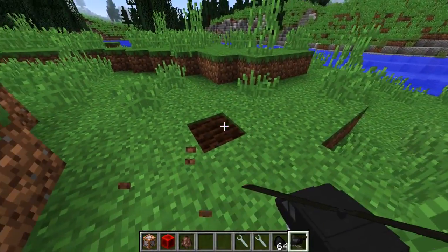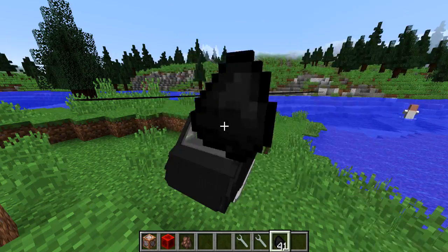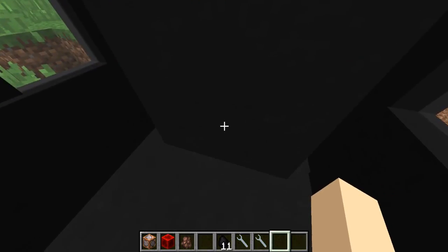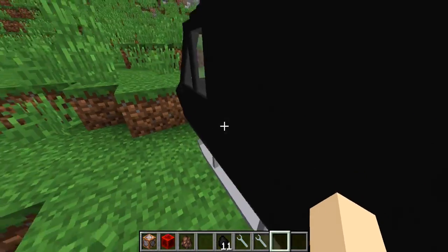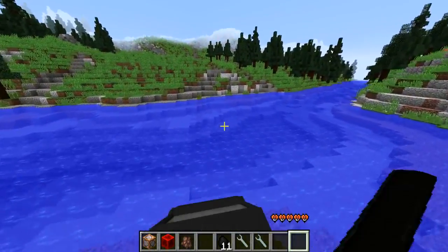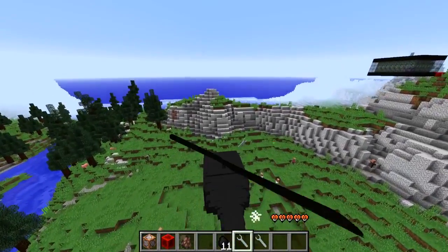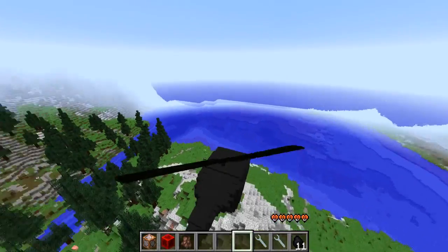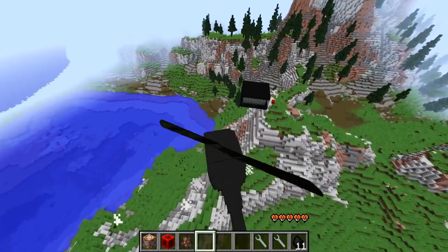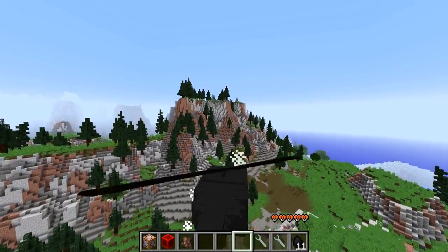Once you have that you can place down the helicopter, chuck in a bunch of fuel until it is ready. It takes about a stack or so, and once it's ready you get these fire particle effects. Then you right-click on the top to get in. To control it, you have items in certain spots in your inventory bar — on the right middle three you go upwards, in the middle one you stay still, and on the left you go down. It's a little tricky at first but then you get used to it.